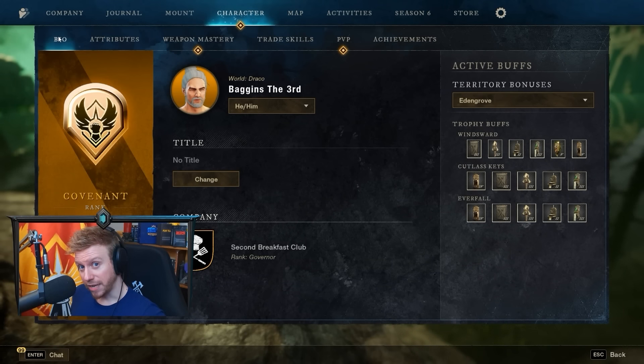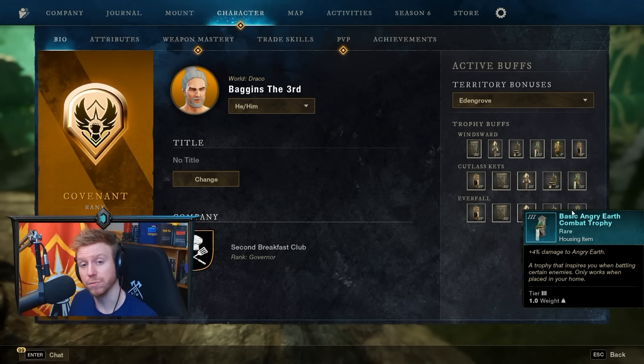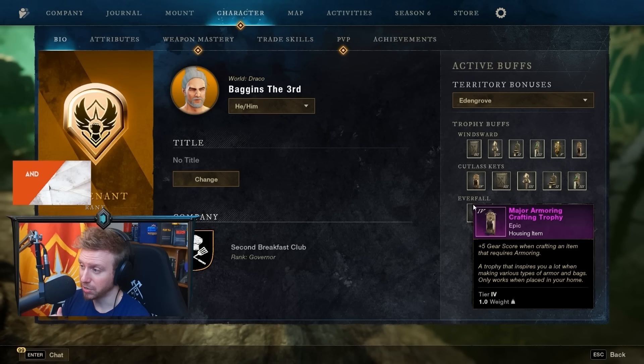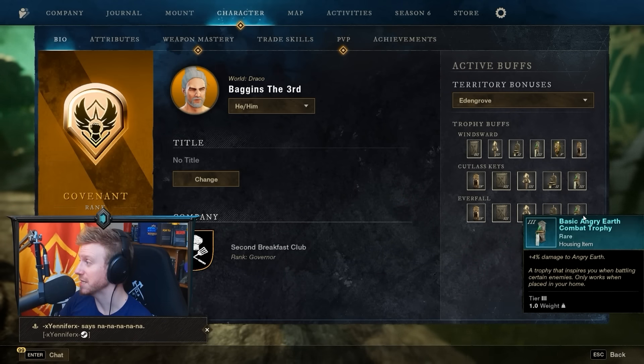Some other steps before entering the Hive of Gorgons include getting trophies in three different houses. Pretty much all of the enemies within the Hive of Gorgons are Angry Earth. If you can get your basic Angry Earth combat trophies in your three houses, you'll get 4%, 8%, 12% bonus damage to all the bosses. If you can't afford the basic ones, the minor trophies give 3% and are very affordable. The ultimate goal is getting three houses with either minor, basic, or major trophies.